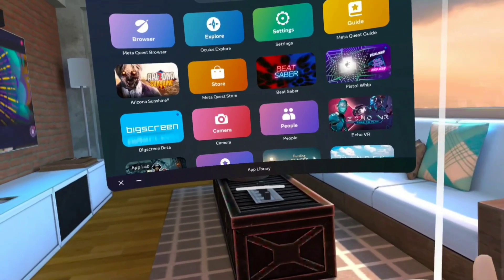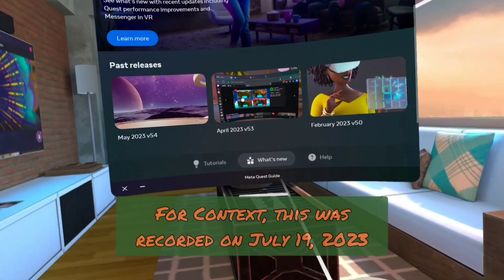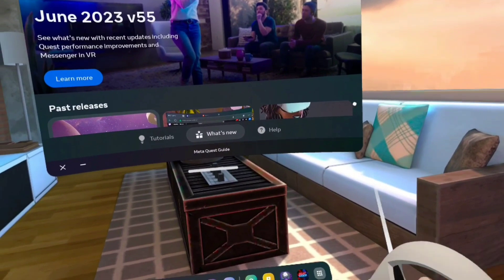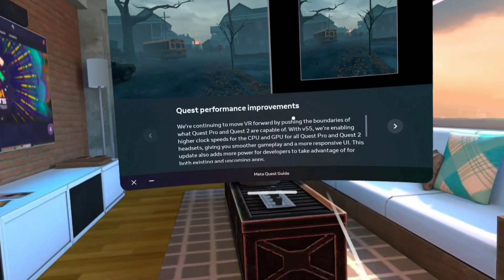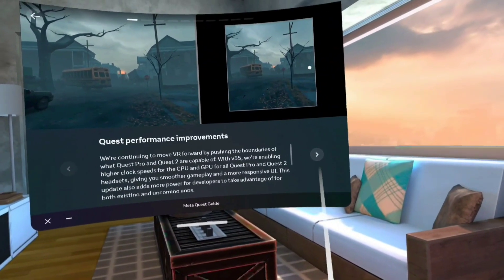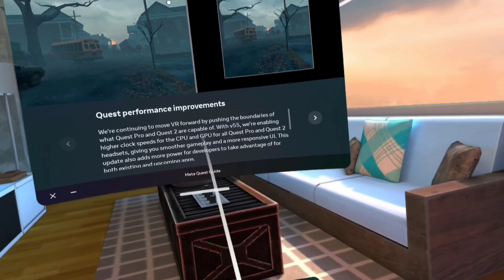I want to test the Meta Quest Guide and see if they updated that. The last time I checked was probably two weeks ago. Now they're showing version 55 notes. From what I can tell, I think I'm one of the last people to get version 55 because they're already talking about version 56. I haven't opened this yet — I want to see what they actually say. Okay, 'Quest performance improvements' — everybody talked about smoother gameplay, all this nonsense. These performance improvements... I don't really know what that means. Is it saying the image is going to look the same quality but at a bigger size, meaning it won't blur the closer you get to it? I don't know.